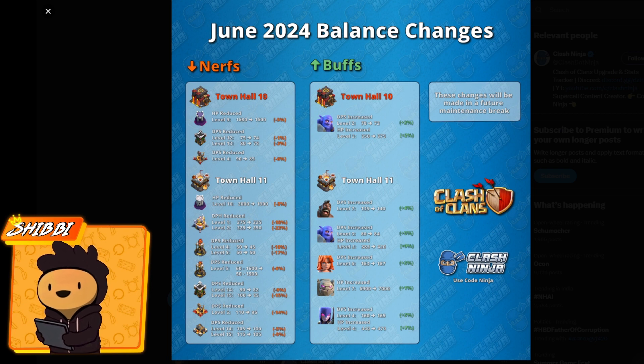On the buff side at Town Hall 10, only level 2 bowlers are getting a DPS increase and a small HP increase. Since defenses are going down in HP, attacking at Town Hall 10 will see a few more successful attacks. Moving on to Town Hall 11, there are lots of defenses getting big nerfs and several troops getting big buffs.